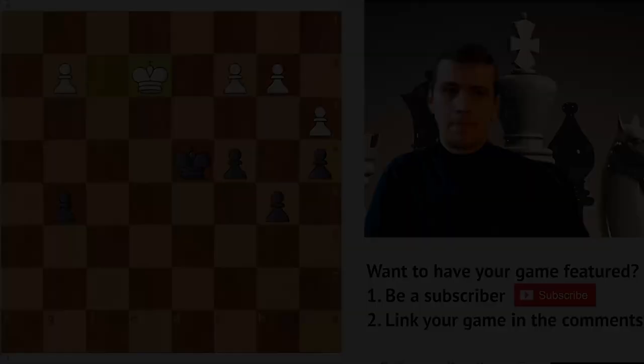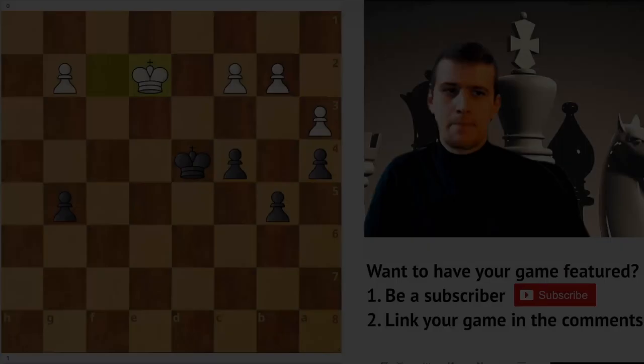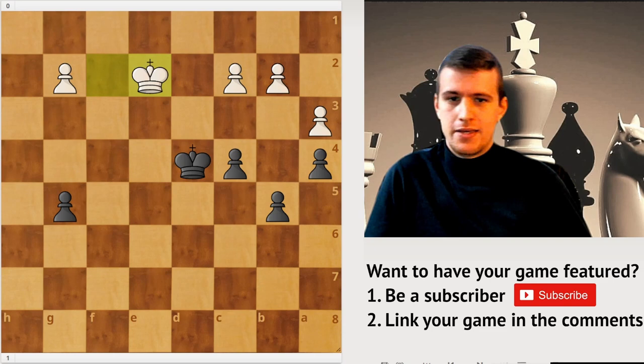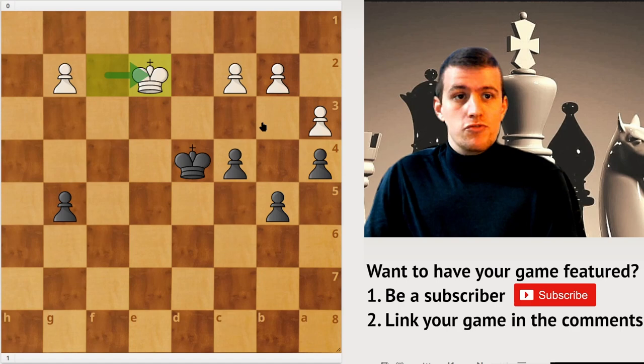This was taken from a game between Alfred Brinkmann with the White pieces and Akiba Rubenstein, played in Budapest, Hungary in 1929, and this was after Brinkmann played King e2. Things look better for Rubenstein because his king position is much better and his pawns are more advanced, but it might be a little tricky how to exactly win here.